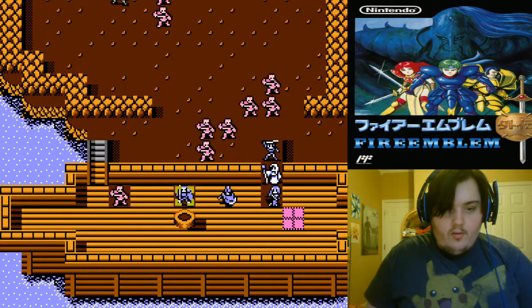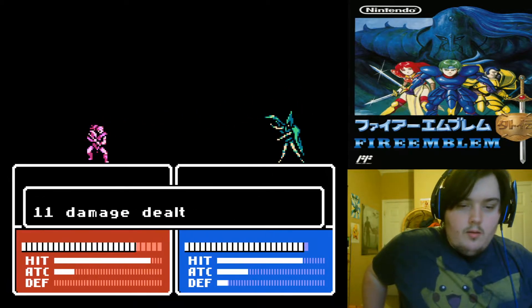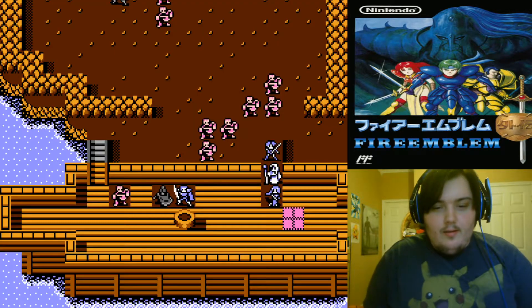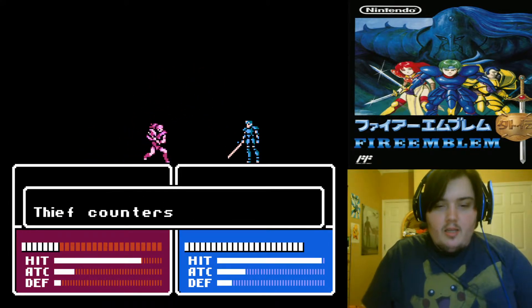First things first — Bowie kill. 11 damage, and a dodge. Alrighty. Saber's gonna get the kill.